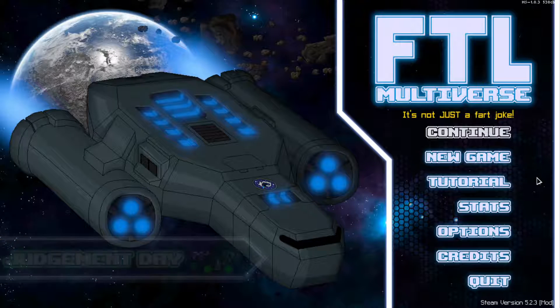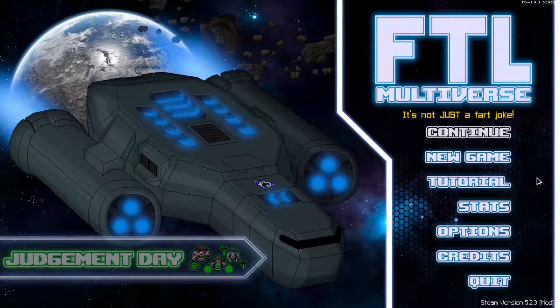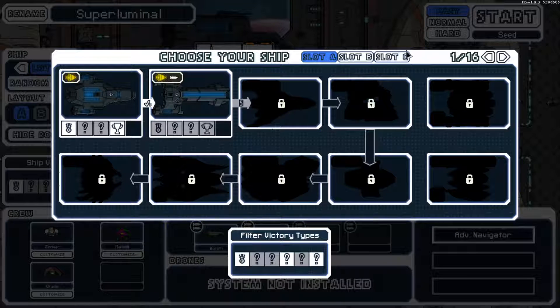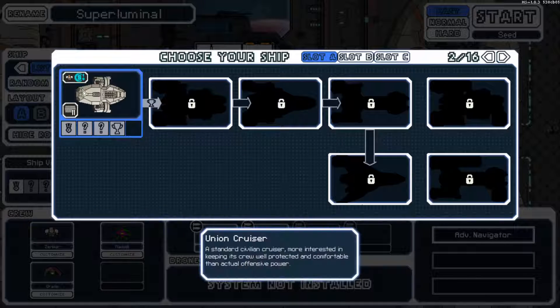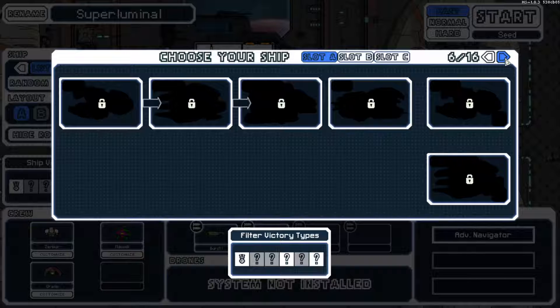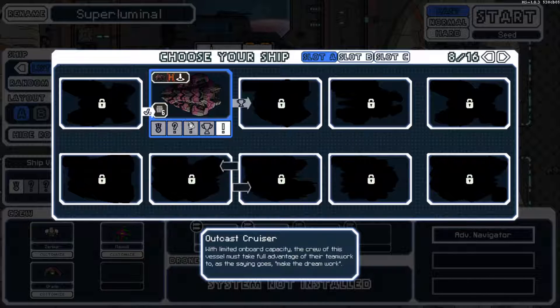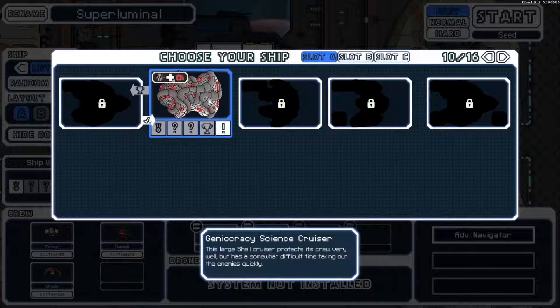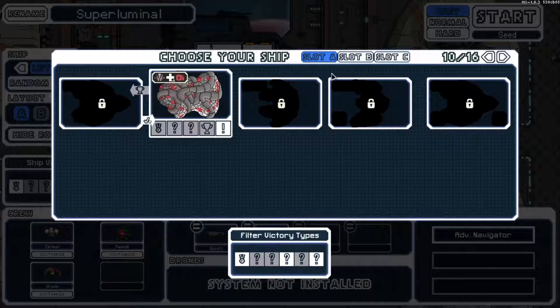Welcome back to FTL Multiverse. Last time we played through the Kestrel, and we have the Multiverse Federation Cruiser, the Union Cruiser, and we also managed to unlock the Outkast Cruiser, along with the Geoocracy Science Cruiser.